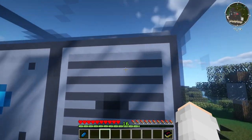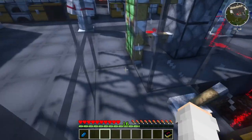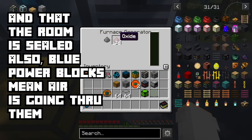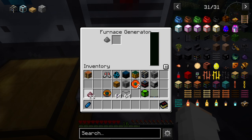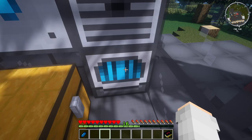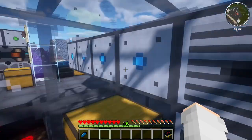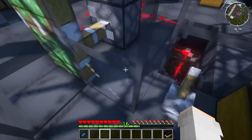Once you close it off, you'll notice the light on the life support generator will turn blue, indicating that yes, you have oxygen. And of course, if you don't have a life support system, you just use your oxides. It will turn blue and you can notice it has full air.